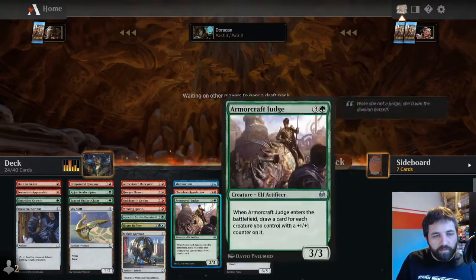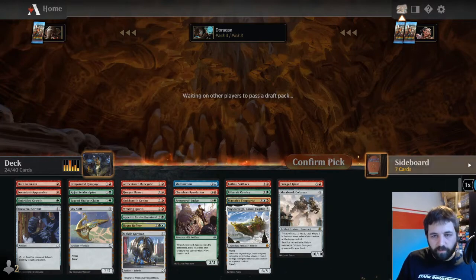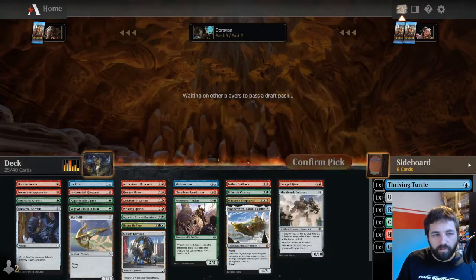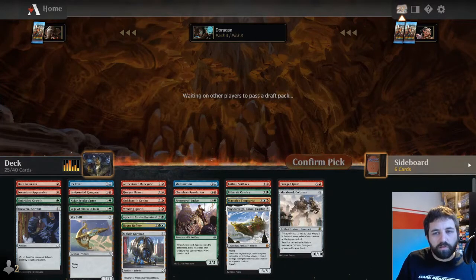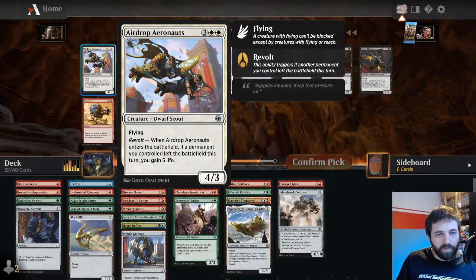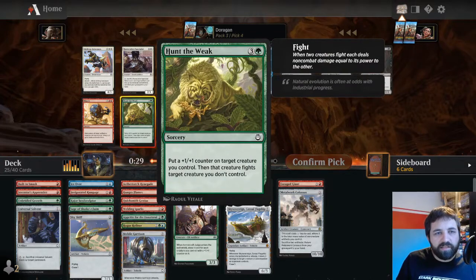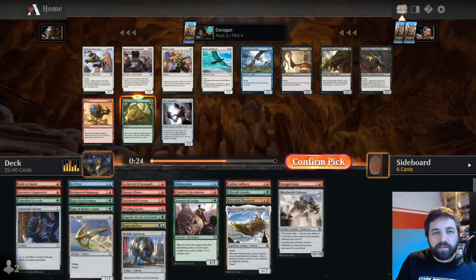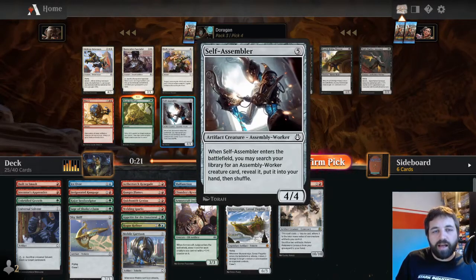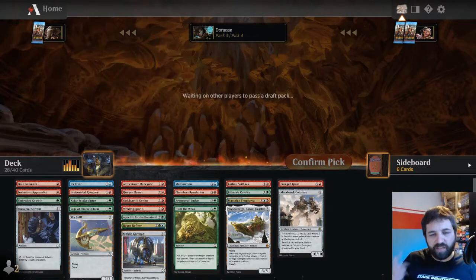I could cut it, but I think I've got a couple of good blue splashes here, so I'm quite happy to play a little bit of blue. It might be worth remembering about Ice Over as well. White does seem quite good at the minute. Hunt the Weak - yes please, nice green removal spell: put a counter on a creature you control, then it fights. Self-Assembler is cool if you can get them early - three is amazing with those, you can just chain them off and chain them off.